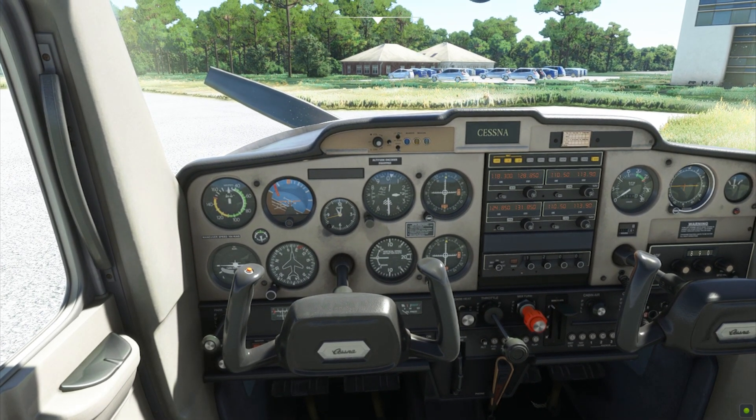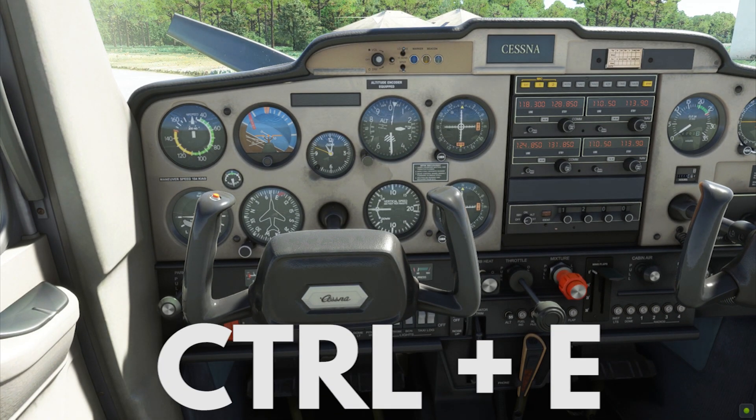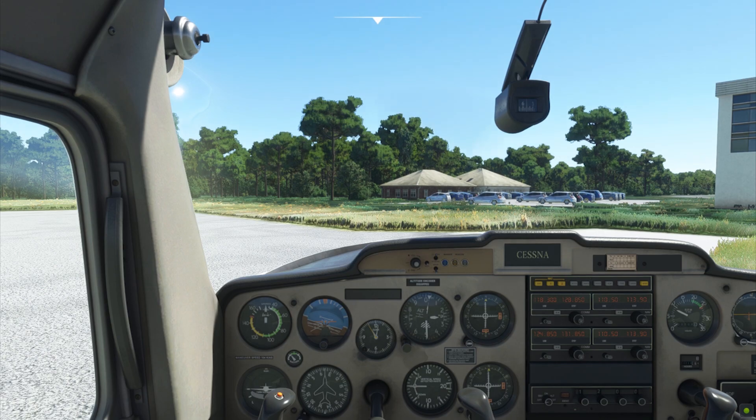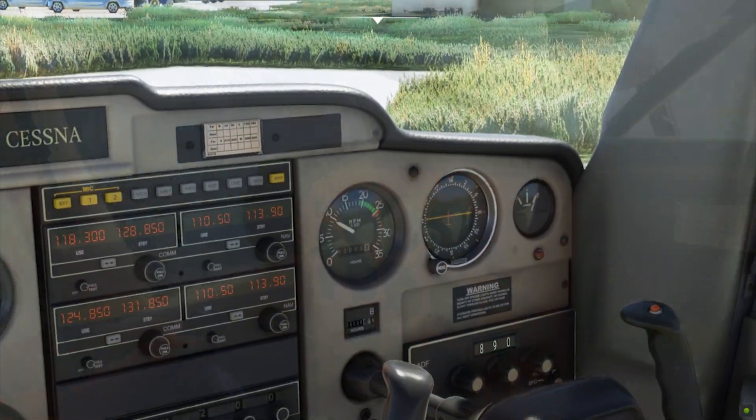If you're really new to Microsoft Flight Simulator, you can start your aircraft by simply pressing Ctrl+E. That's all there is to it. Your aircraft comes to life and the prop spins. Add some throttle and you're good to go. In reality, there's a lot more to it — let me show it to you real quick.